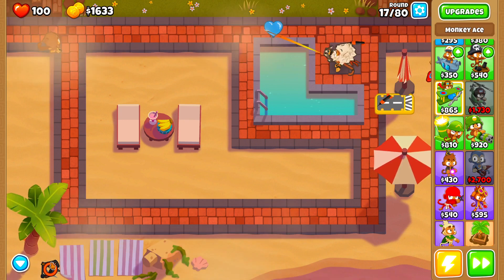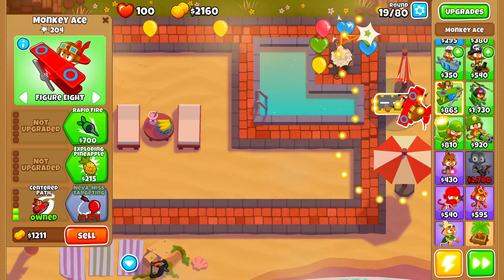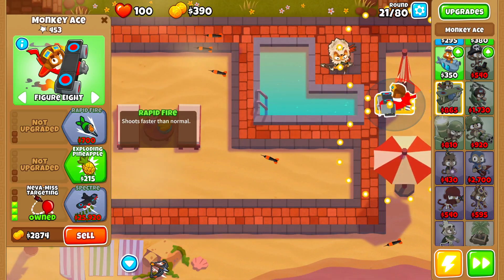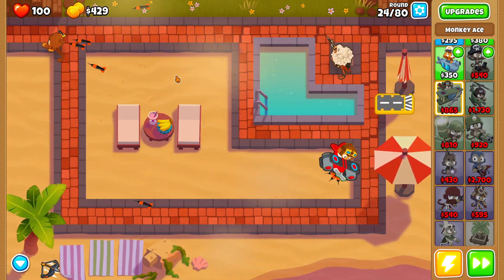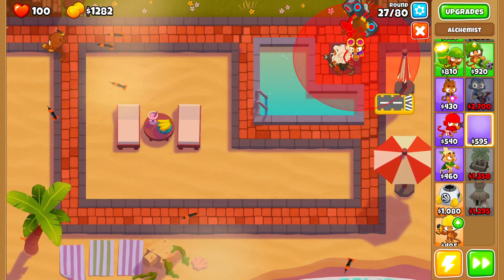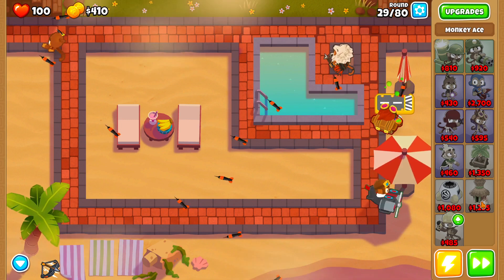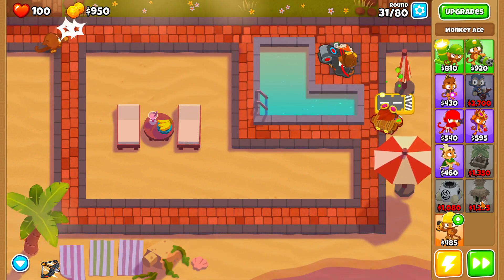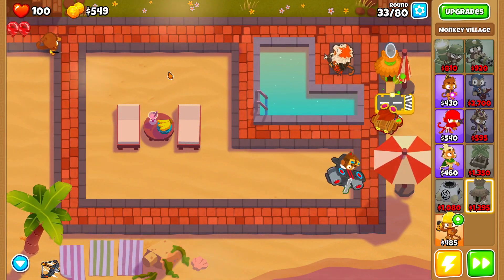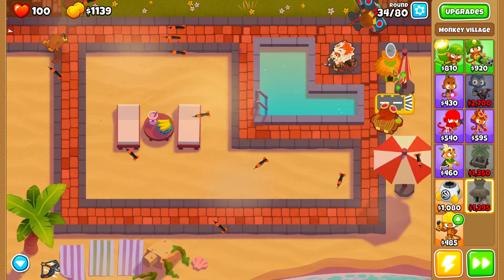This is going to get a little sketchy because the Nevermiss is a bit more expensive and it's a little bit hit or miss whether the monkey ace is actually going to be able to help out Quincy. I ended up putting the monkey ace on the figure eight pattern to hopefully allow it to do a little bit more damage to the Bloons as they work their way around the little square. Here we are at round 20 — we now have our Nevermiss. I went with Rapid Fire just because I wanted the monkey ace to do a little bit more damage.